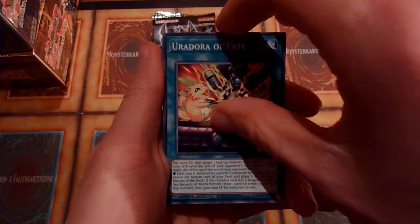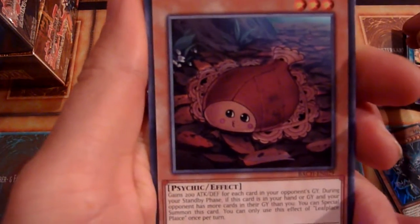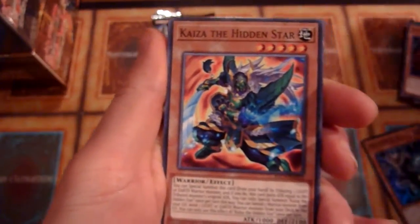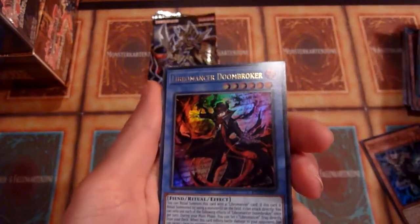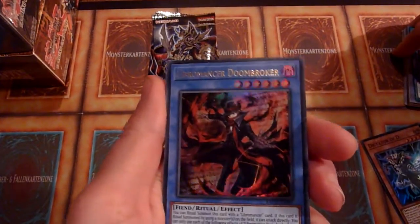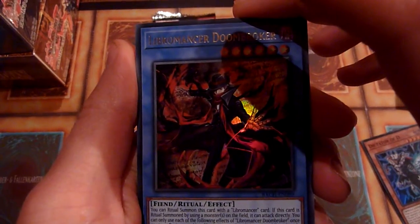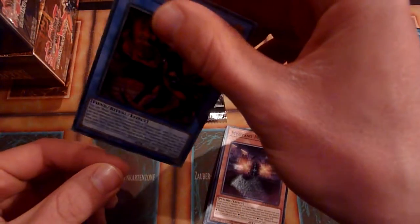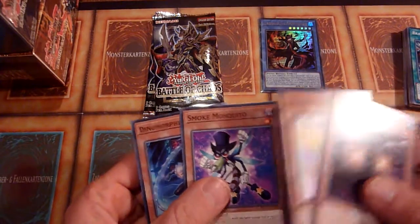Euradora of Fate. Leave Place Place — okay, a little derp face card. Kaiser the Hidden Star. Branded Disciple. Ooh, and Libromancer Doom Broker! Wasn't there a Libromancer Geek Boy in one of the other sets? That's okay, I think — not too sure if it holds value, but at least an Ultra Rare. And another weird Smoke Mosquito.